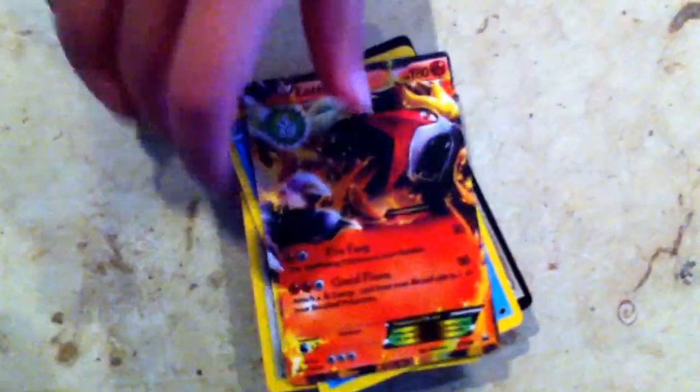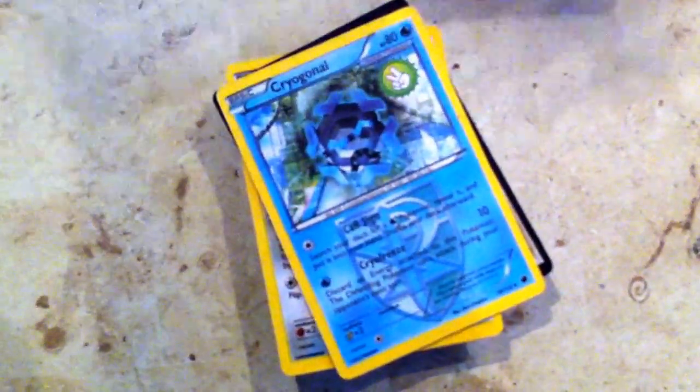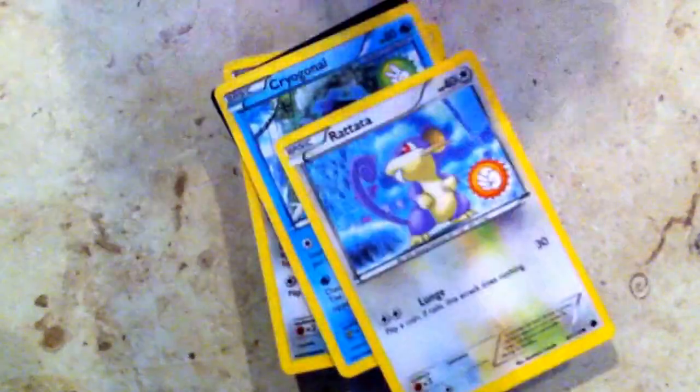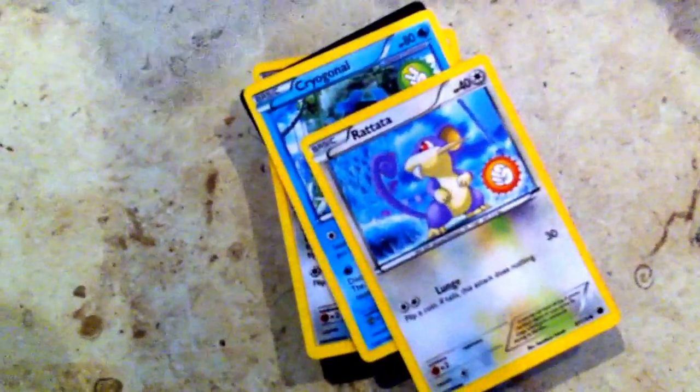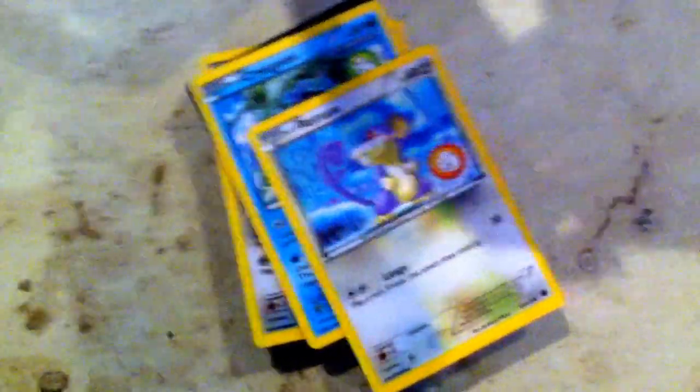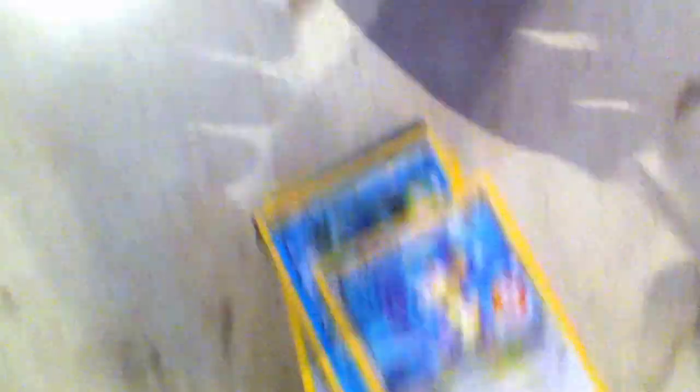Just have a good look. Entei EX. Ratta. Oh my gosh. This card — we can't really get it. I never had him.